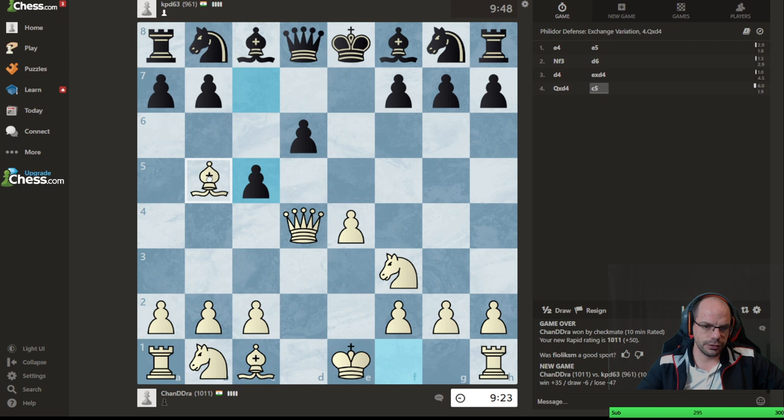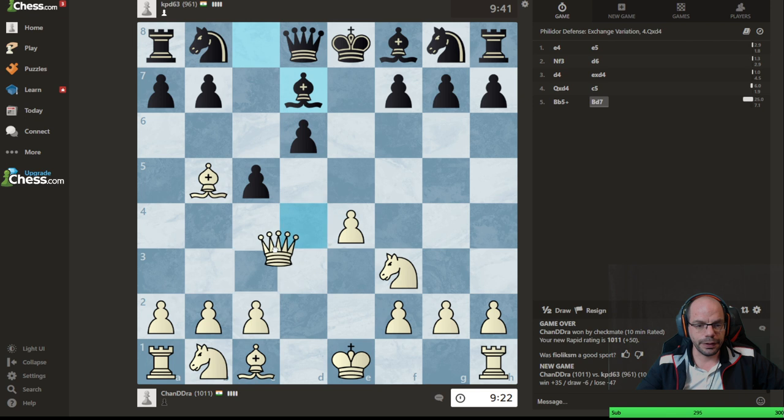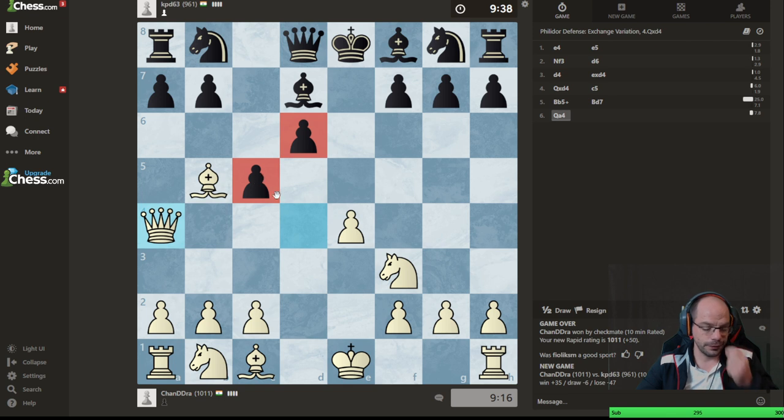Now we're going to sneak in a little check, which may lead to a very positional game after Bd7. The idea is to trade light-squared bishops because these pawns are fixed on black and there are light-squared weaknesses around — if we trade those bishops, he is going to lose the piece that can actually cover those weak squares.